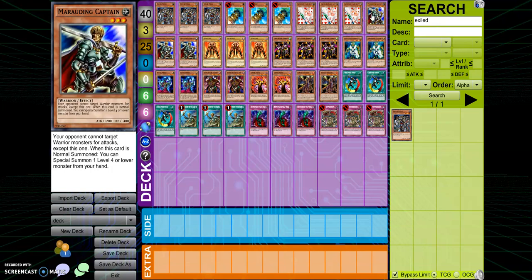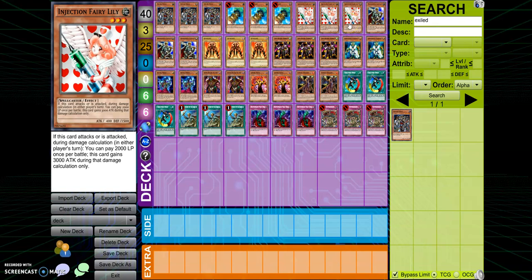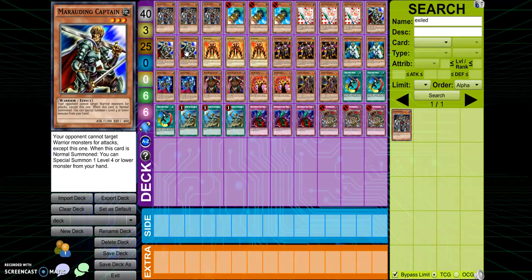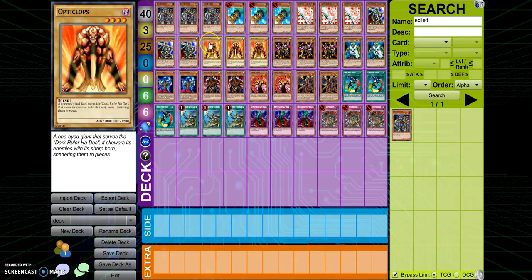Marauding Captain is in here in case I want a normal monster set — I can go Marauding Captain into Injection Fairy Lily. There's some OTK potential with that: triple Exiled Force, pop the monster, and battle through with Marauding Captain. I also put Opticlops at three, mainly because it was basically the strongest normal summon with really good defense. You could say I use Spirit Dragon at 1900 or Thunder Dragon, but both had really bad drawbacks — Spirit Dragon could always get destroyed next turn by any monster with zero defense, and Thunder Dragon locked you into light monsters.